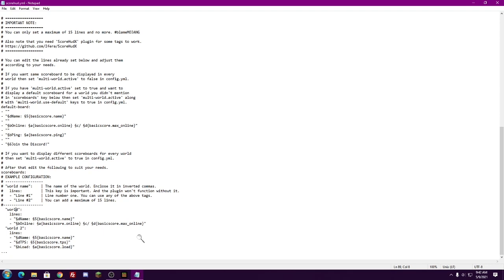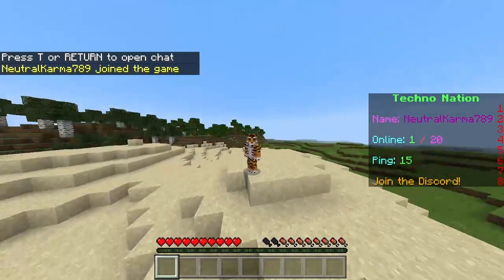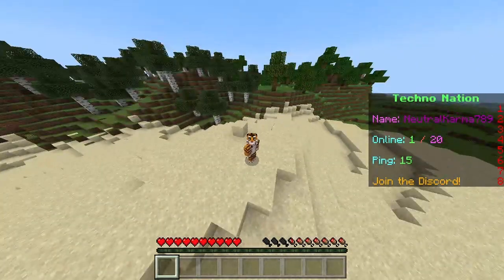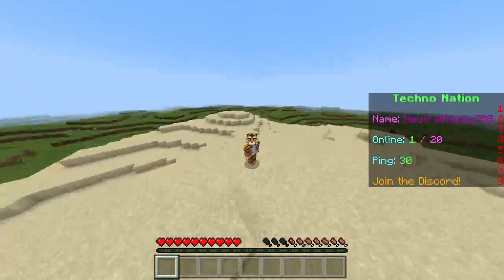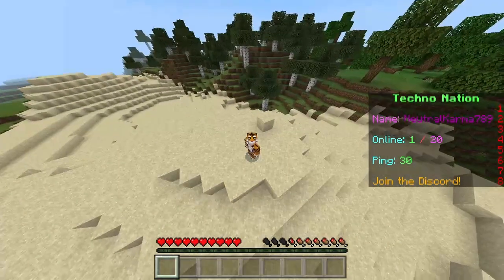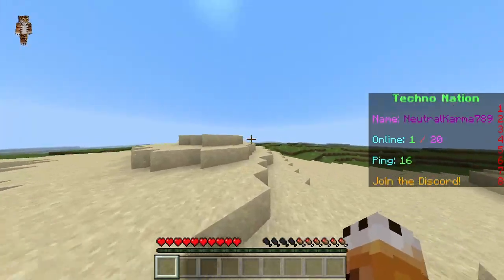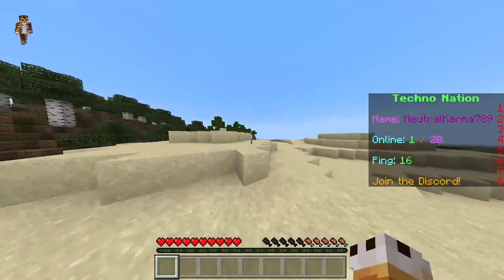Let's hop into the server and see how it looks. When you join your server, you'll notice the scoreboard right here. You can see the message that I put, the ping that we added, and the default lines which are the name and online count. We can get rid of some of those spaces to tighten it up so it's not crowding the whole screen. And of course, 'Techno Nation' is up at the top there as the title.